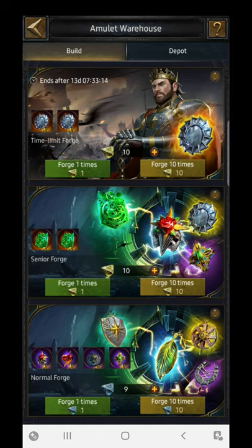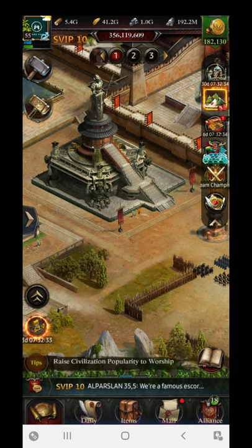Now let's move to the second new update — the amulet for King Arthur, which is being unlocked in the latest version. You can unlock useful amulets equipped specifically for King Arthur here. The other two amulet slots are for general heroes. This is a time-limited event, so if you are a spender you can get the best ones, and if you are a non-spender you can participate in events like the team championship to earn amulet-opening items.